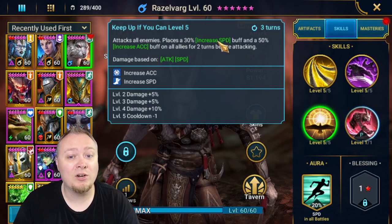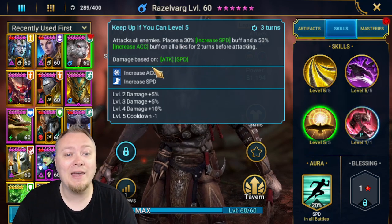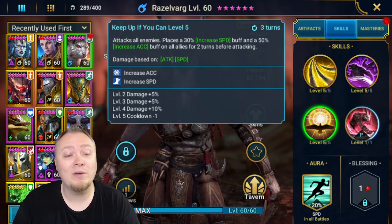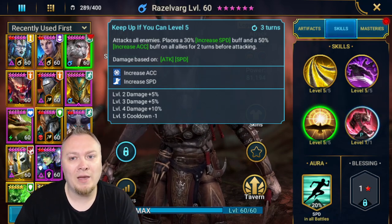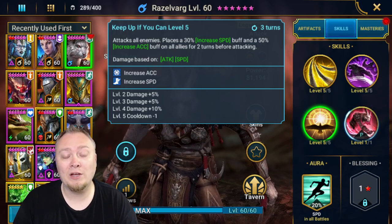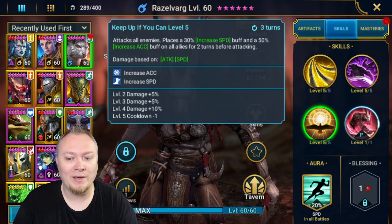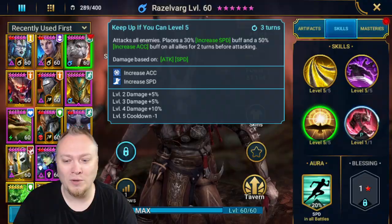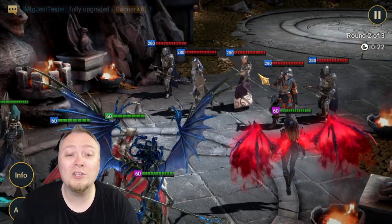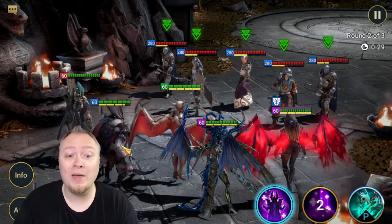And lastly, he's got the A3 that has increased speed and increased accuracy, and he puts that on all allies before attacking. Again, also based on attack and speed. At the moment I do not have him very fast — he is kind of slow and built with a lot of damage. It's possible that it would be better to build him with less damage and faster speed to increase the amount of potential output. We'll get to see that more when we test him in Hydra. And let's see that A3 damage — boom! 200k! Excellent damage here from Razelvarg. I am really impressed so far with him, and I do like his kit.